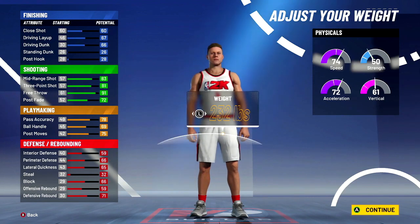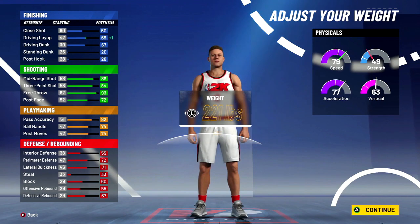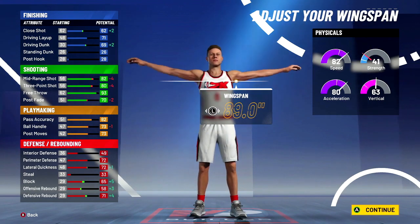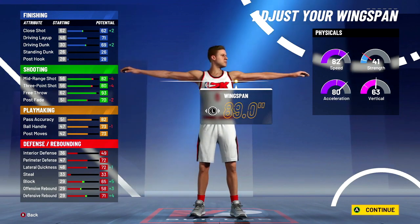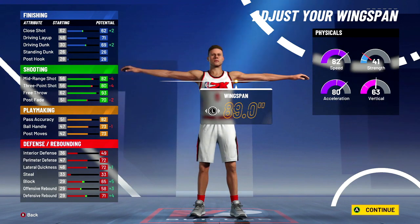We're gonna go down to six-seven, minimum weight, and we are going to max our wingspan. Six-seven with max wingspan, and we have a 73 ball control off the rip.